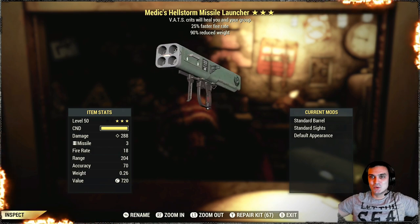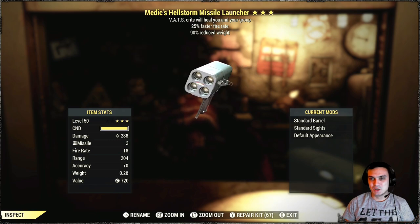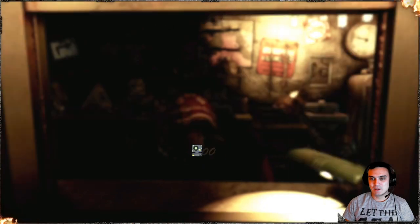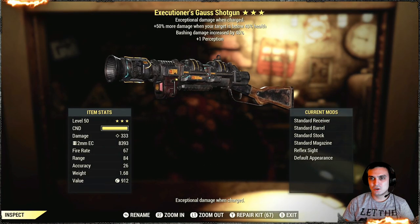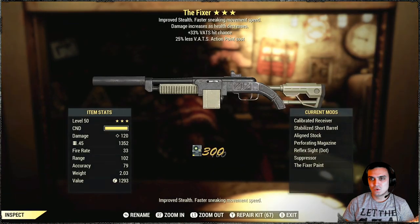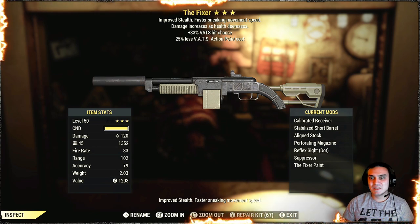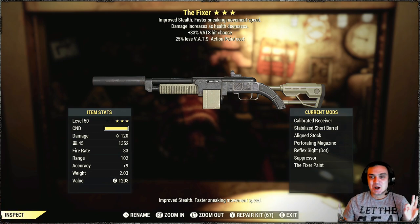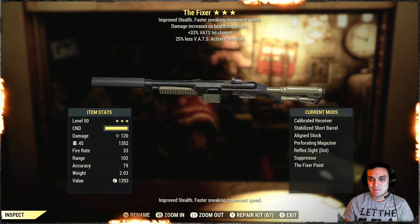Hello, hello. Medic — why not vampire, man? Medic sucks. Well, at least I can display it. It's got weight reduction, so that's cool. Executioner — executioner, bash damage. No. Fixer — damage increases as health decreases. VATS hit chance, less VATS action points. Oh my God, man. I'm going to make this baby my sniper rifle.